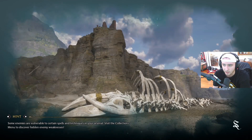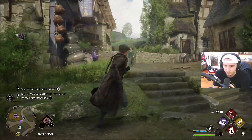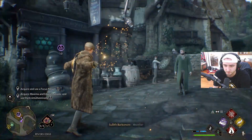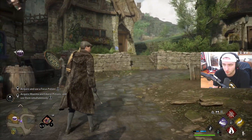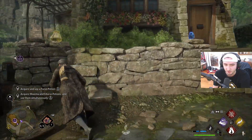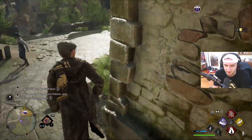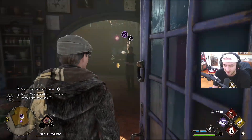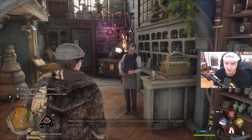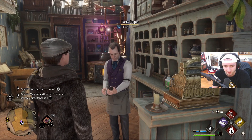I could be wrong, but I think this is what we're supposed to be doing. If I go here and buy these potions, worst case scenario I'll have them for future use. I also learned that there's a spell — I'm pretty sure there's a spell you're supposed to learn in order to unlock these locked blocks. I have no idea how to get those locks open, and I'm wondering when and how I can do that.